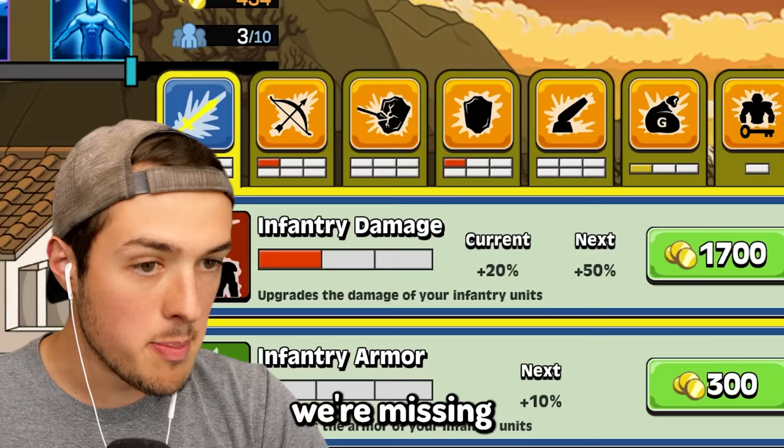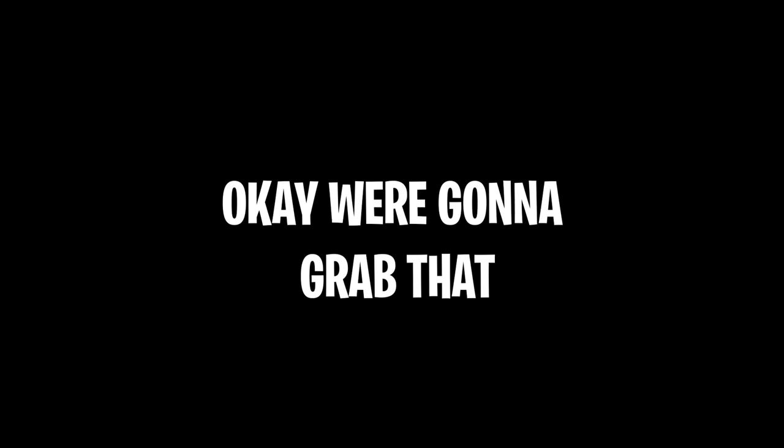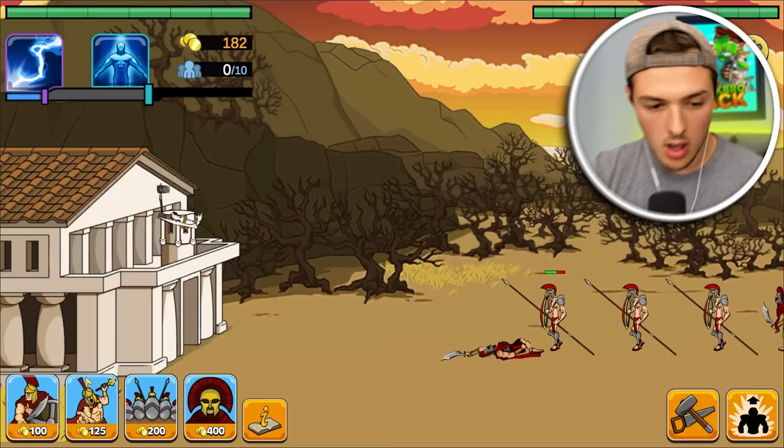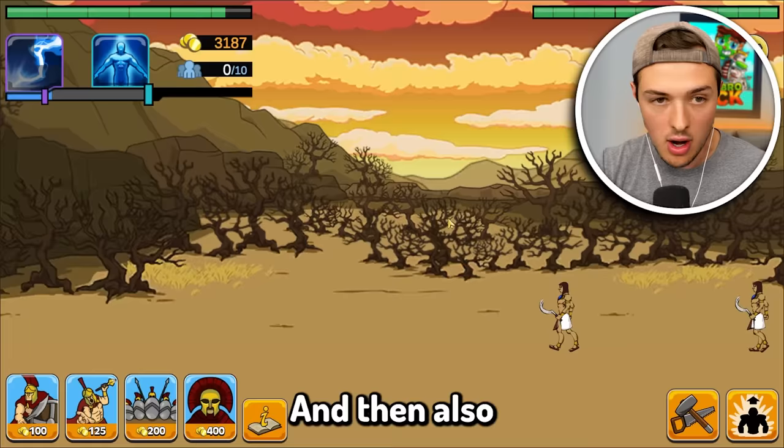It looks like we're missing one of the upgrades. We can get an armory that builds something for our assault Spartans. We're going to grab that. We got a problem — we got people coming. Go ahead, Cluckers. Give them all you got, Cluckers. So it looks like the bar at the top of the screen is our evolution bar. We could use it with our god abilities like our lightning strike, and also use it to evolve.